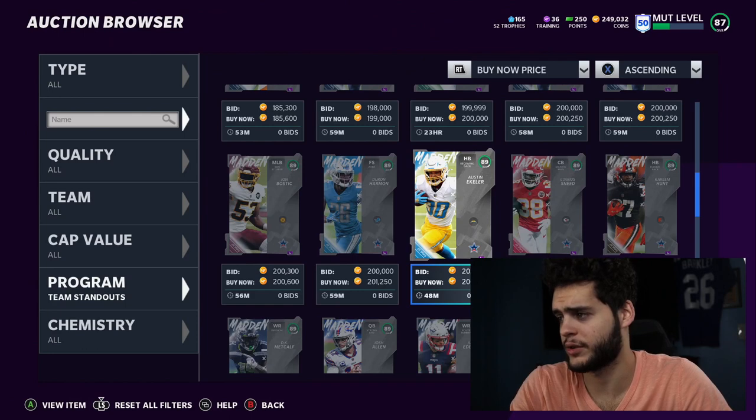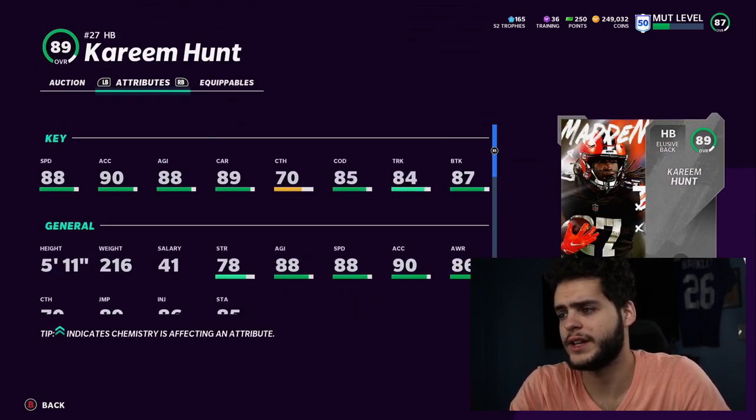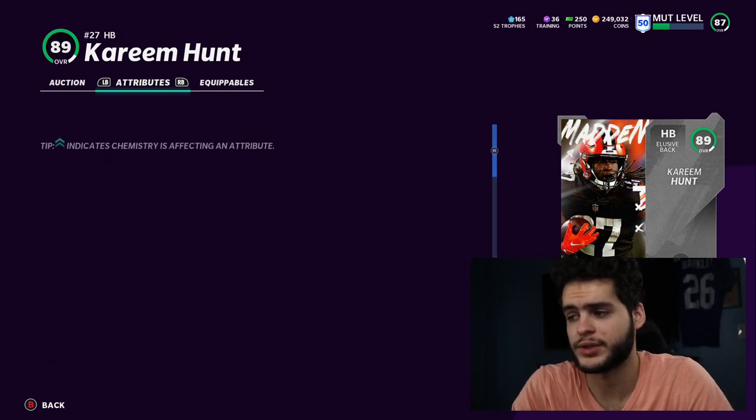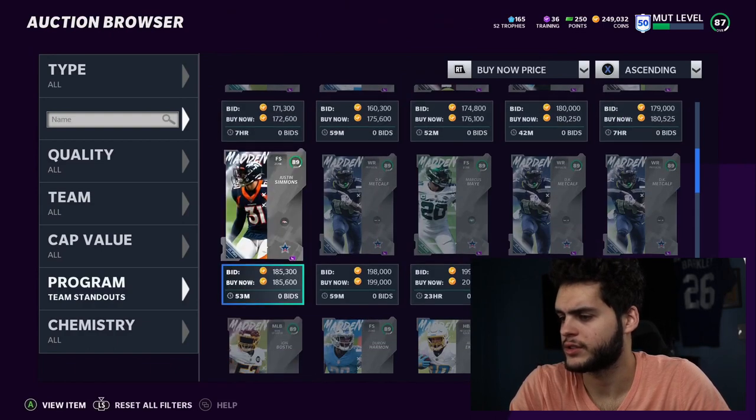DK Metcalf is probably going to be one of the fastest wide receivers in the game if you power him up. Kareem Hunt is an interesting one — he only gets an 88 speed base, not too great, but of course he can be powered up to 89 speed, which is decent.